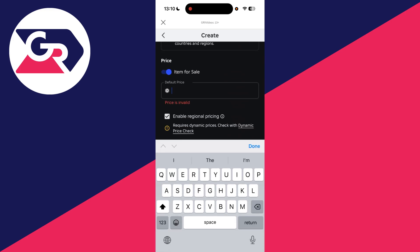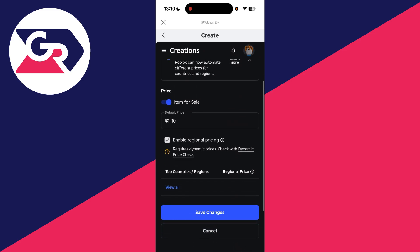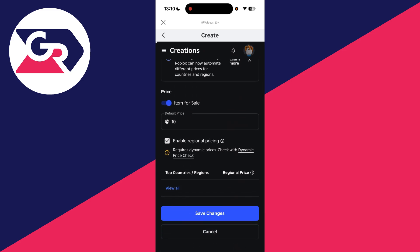Enter the price — this will be the donation amount. For example, if I want a 10 Robux donation, I'll type that in. Note there is a tax: you only receive 70%, so you'd keep 7 Robux out of that 10 — that's just how Roblox works. Then press Save Changes and you're done.